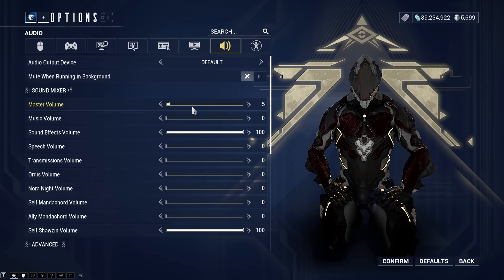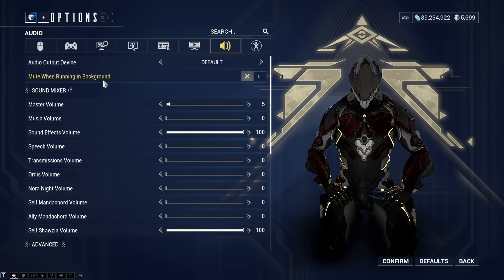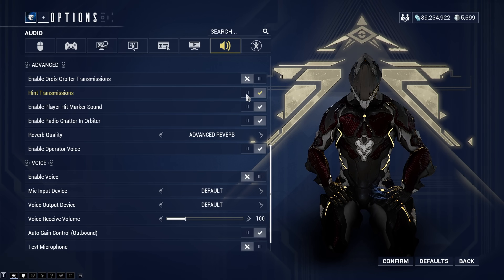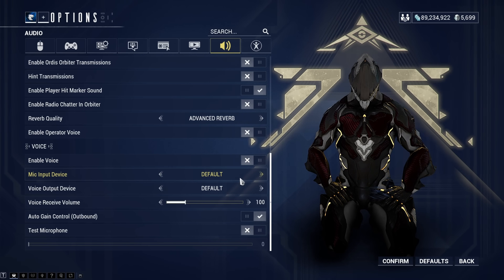Under volume settings, I have sound effects turned to 100 and master volume set to 5. I don't want to hear the game's music or any of the characters talking — as beautiful as your Octavia songs may sound, I want to listen to my Post Malone on Spotify. I have my instrument volume turned on because sometimes I like to play the guitar while waiting on someone to collect void traces or reactant. I've got 'Mute When Running In Background' turned off so if I need to pull something up while recording, the game volume keeps getting recorded. Orbiter transmissions — I didn't know that was an option; that's getting turned off. Operator voice — I think he's kind of cringe; he can be turned off as well.